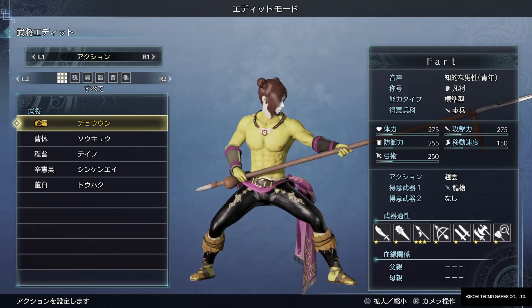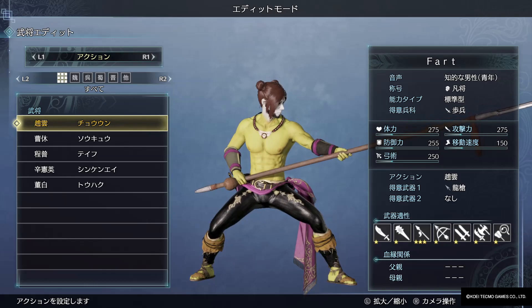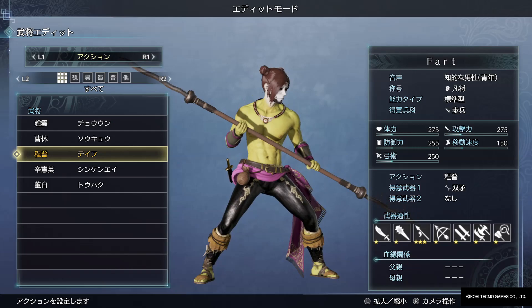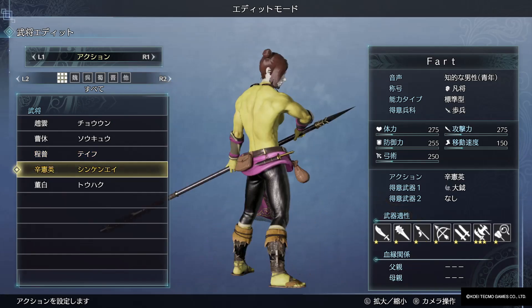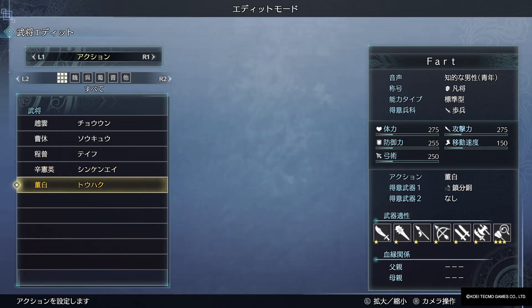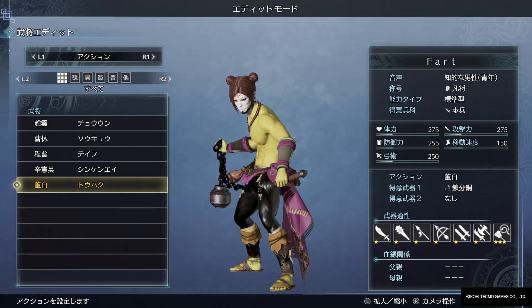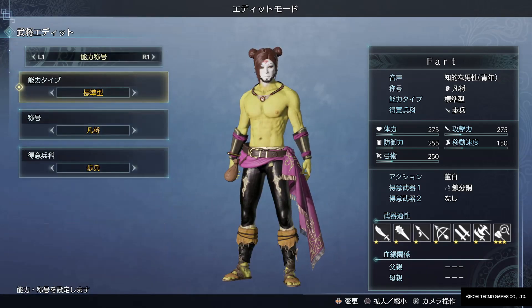I do have a nitpick with CAWs, though — not being able to change your Musou attacks, for example. I don't think that's a good idea. You should have been able to at least pick your Musous, because they're defined to characters. So why, if you create a character, is your moveset completely defined?